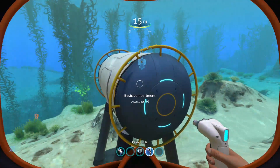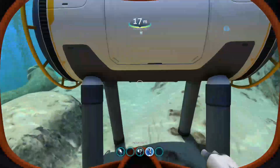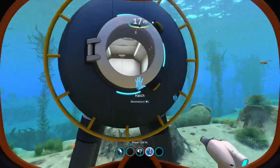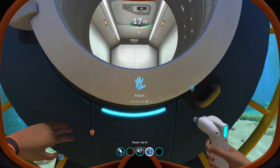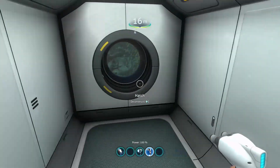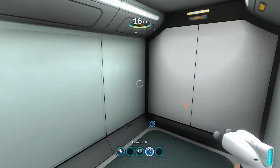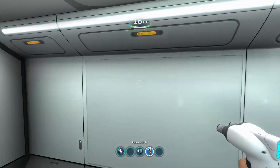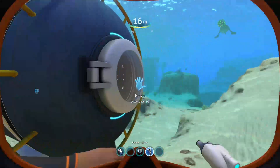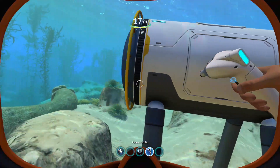A base can be just a single tube like this — this is technically a complete base as far as the game is concerned. If this was not in creative mode right now I would have no air; it wouldn't be full of water, but the lights wouldn't be on and I wouldn't have oxygen in here.